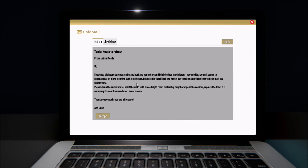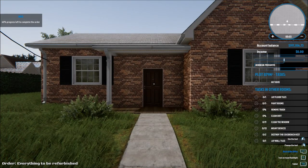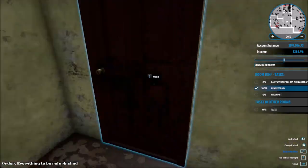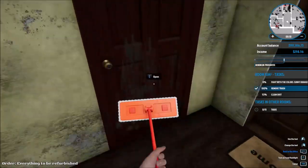I bought a big house to renovate, but my husband has left me. I have no idea when it comes to renovations, let alone cleaning such a big house. Is it possible that I sell the house? To sell at a profit, it needs to be at least in a usable state. She wants me to clean the house up so she can basically sell it again — she can't do that herself. I also have the ability that if I pick up one piece of trash, it's going to pick up every trash nearby.